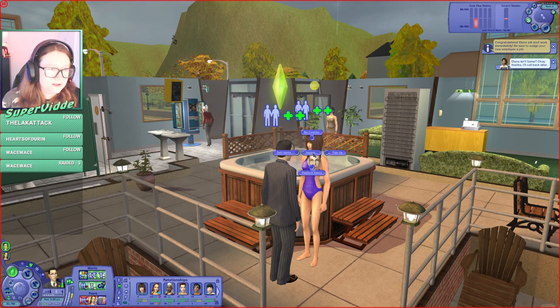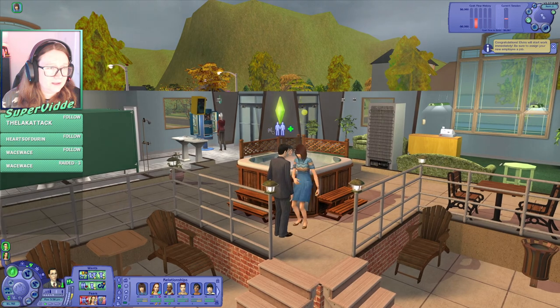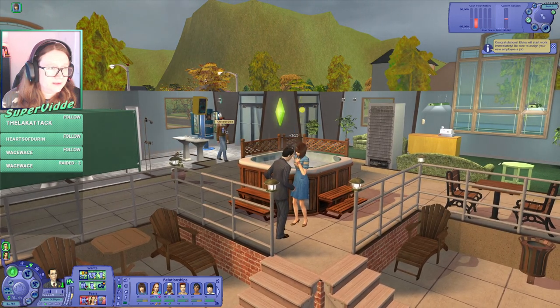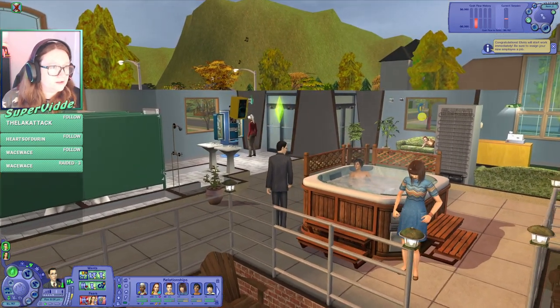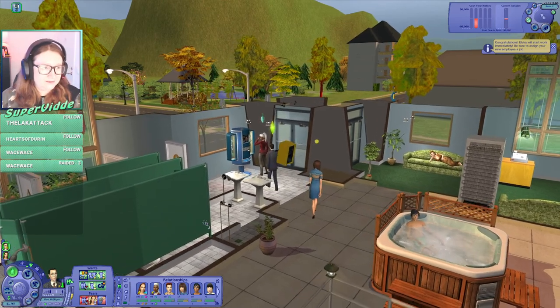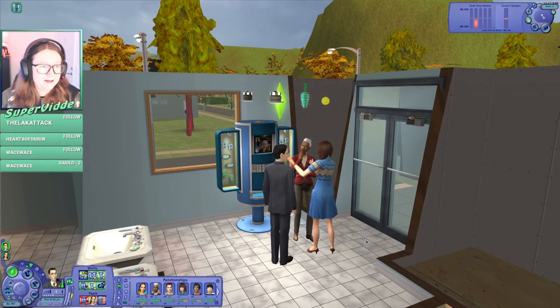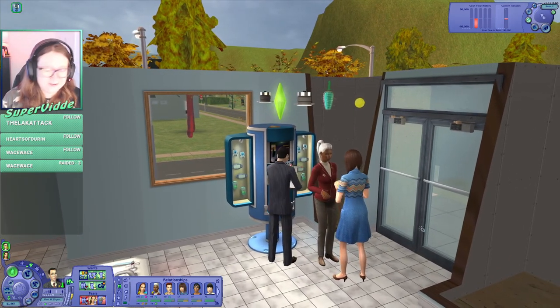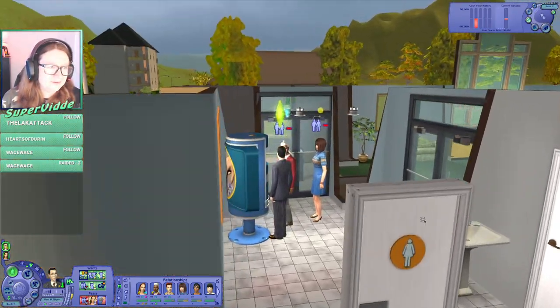Wear casual clothes, yes do that. And also assign — sell items — because we need someone constantly doing that on this lot. And then I just took her job. Don't do that, I was going to restock. In the beginning she's going to do badly because they're not good at selling before they get any badges. So she will just do more harm than good right now, but in the long run it's a good idea.